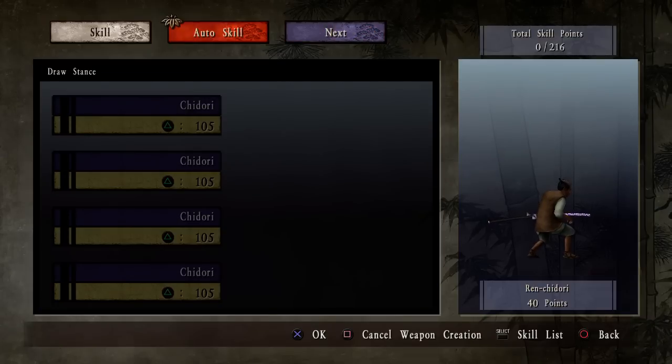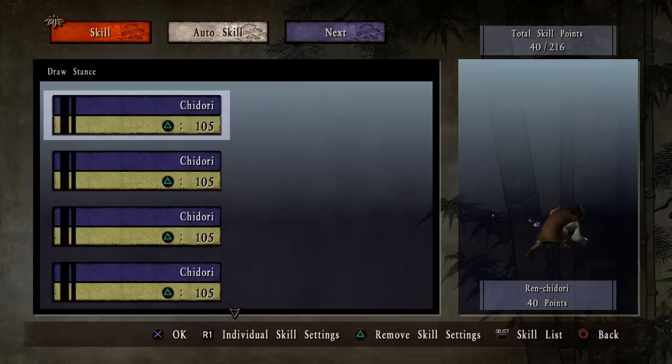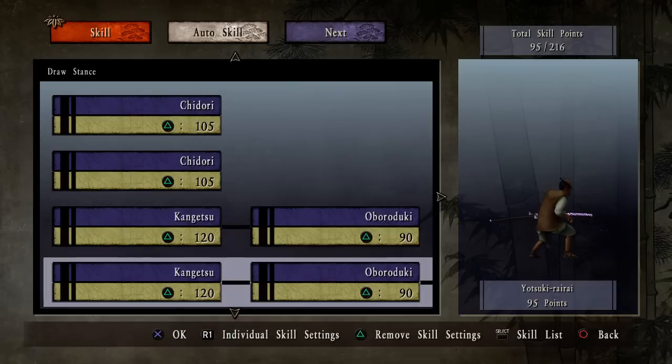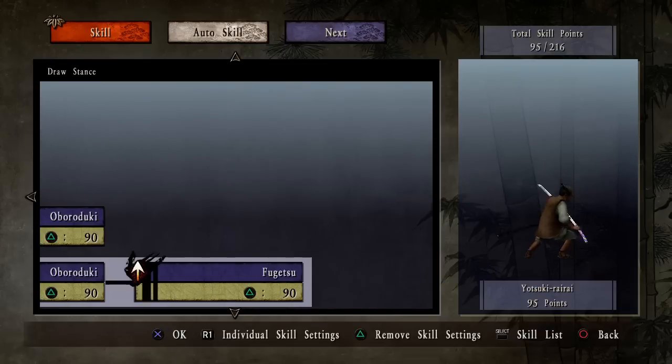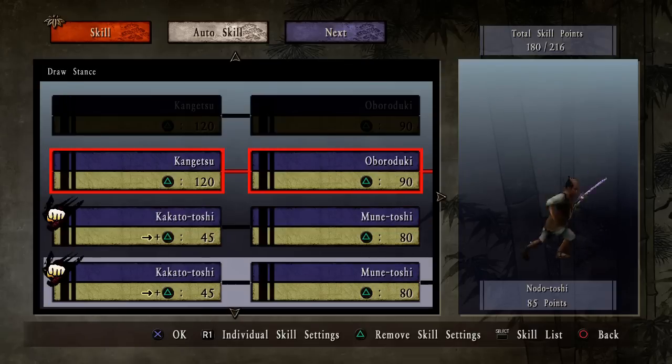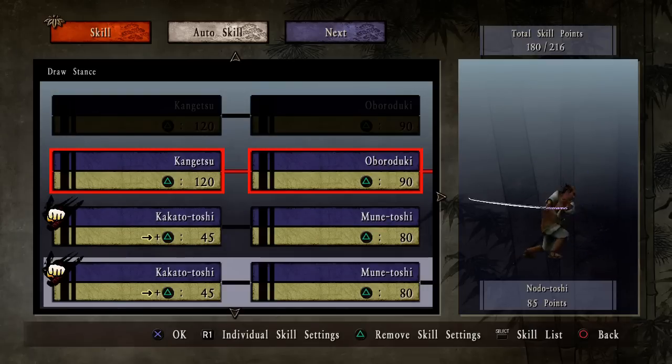And now we select which moves we want it to have. We can auto-skill it. Cheatery. We have that one, which we got from the other sword. That's pretty good right there. Take one of those. Oh man, that's cool. Yep, that's the one we used before.